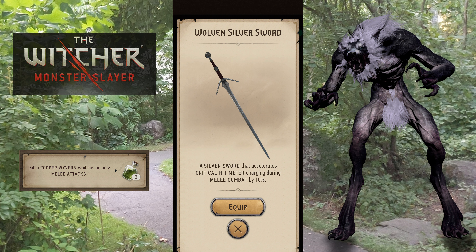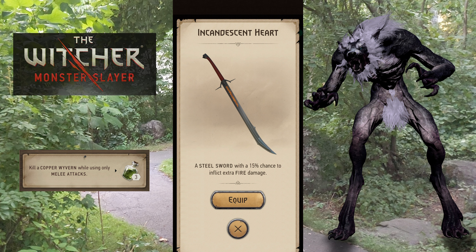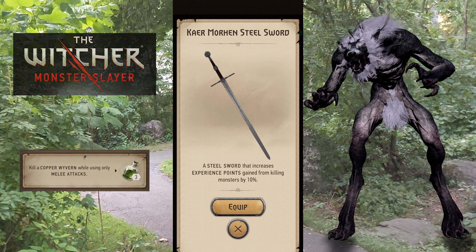You could use your Wolven silver sword, which I kind of recommend as the first silver sword you should get, because it's one of the cheaper ones and it does do a 10% increase to your critical charge — and more criticals is always better. If you don't have a silver sword, if you did get your incandescent heart sword from one of the earlier time task events, you could bring that — it's steel, which isn't going to give you a bonus, but it will do fire damage periodically, so that might help. If it's nighttime, you could bring Dawnbringer if you got that from a task or quest earlier. Otherwise, bring whatever you got.